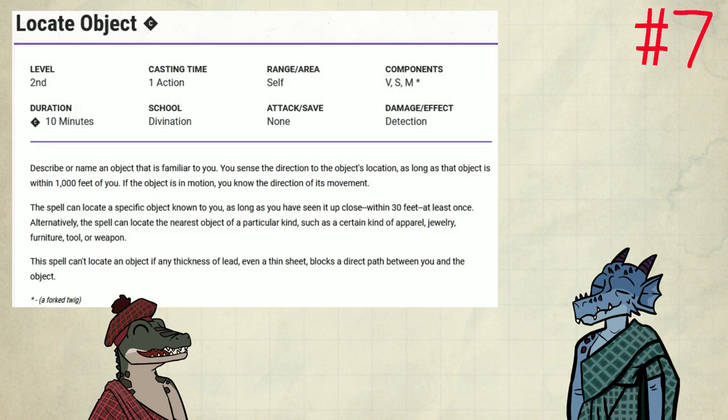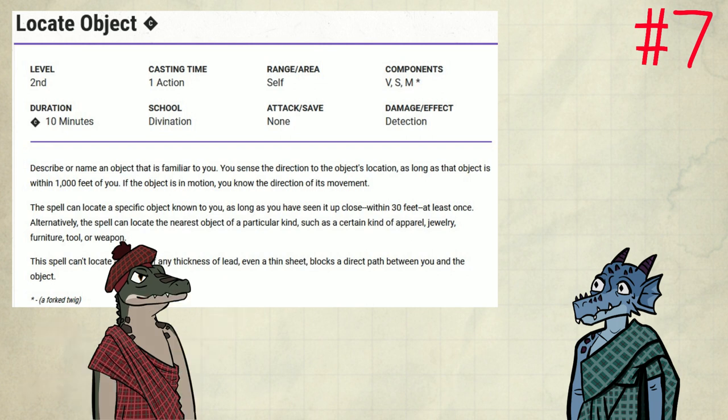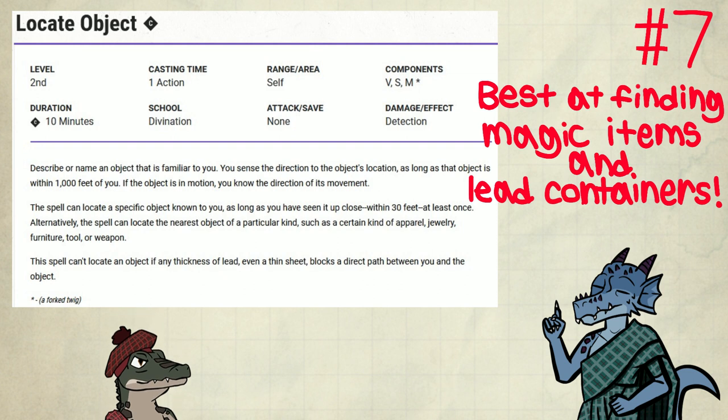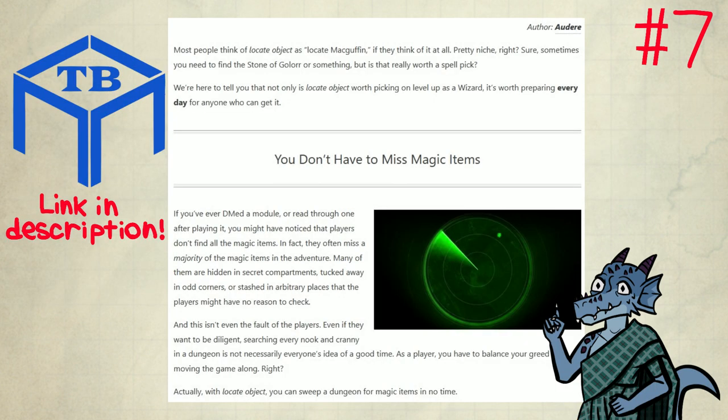Number 7: Locate Objects. This one might be a little bit confusing for some of you. It's situational, and it doesn't even do damage. But this spell is pretty crazy if you think about it. You can either find a specific object, or the nearest object of a particular kind. The latter choice opens up a lot of options. A magic item can be a kind of object, as it is a subtype of objects overall. There are other cool options, like spell books, or something funny like lead containers. You cannot locate things in lead containers, but lead containers are free real estate — you can locate them in particular. Tabletop Builds has an awesome article on this spell as well — make sure to check it out in the comment section.